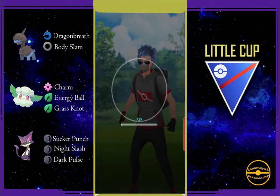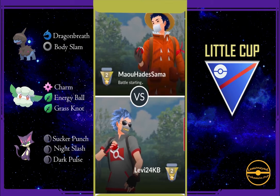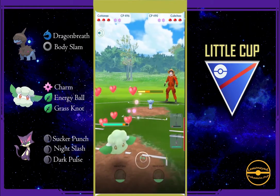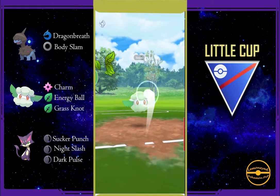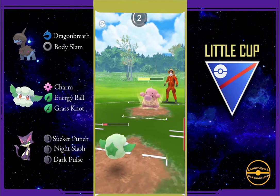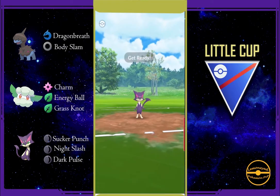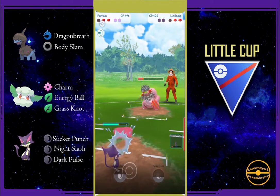I guess everyone can get to rank 10 — I believe after 50 wins you get to rank 10. I forget what content creator claimed that, but I'm excited — I've never gotten to rank 10 before. It took me a while to switch and my Deno is at red health. I'm unaware of the moves this pokemon has equipped, so it's gonna take me a while to get used to it. The Clefairy was able to get in two charms and it already put Deno at red health — it's double weak to charm so it makes sense.